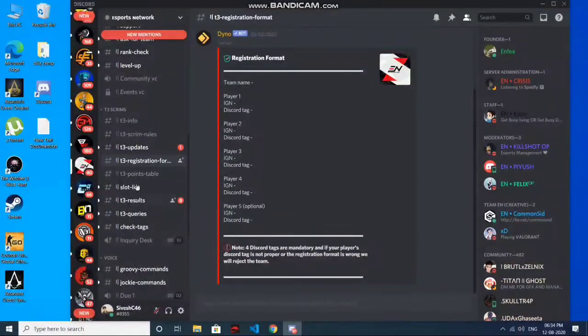That registration channel will appear at the registration time but will not be seen at other times. In that channel, you fill in this format: Player 1 name, in-game name, Discord — you fill this in and then copy-paste it.